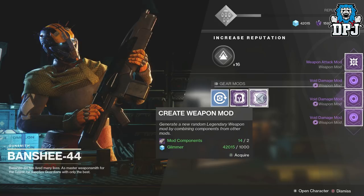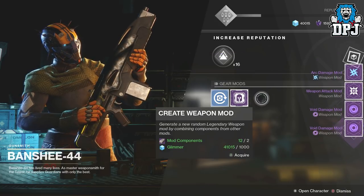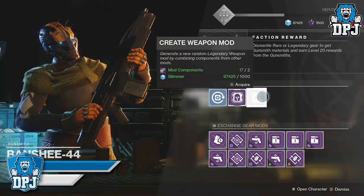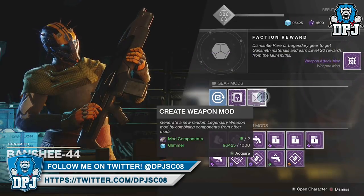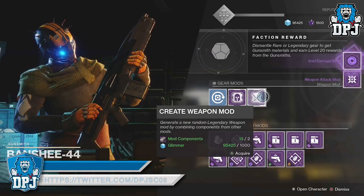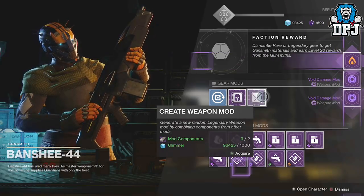These mod components can be exchanged via the gunsmith with 1,000 glimmer for new weapon mods. Although what drops is random, it's the best chance you have of getting these kinetic mods, as seen on screen. You can get a few like I do, or get really lucky like my pal who got 4 from just over 15 mod components.